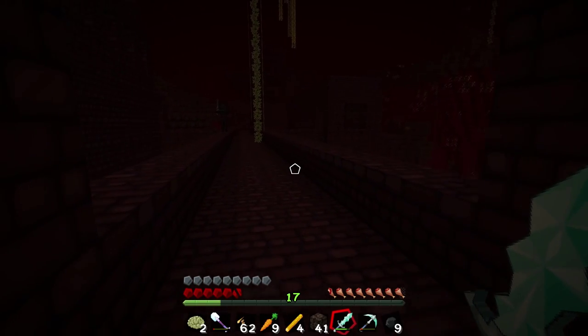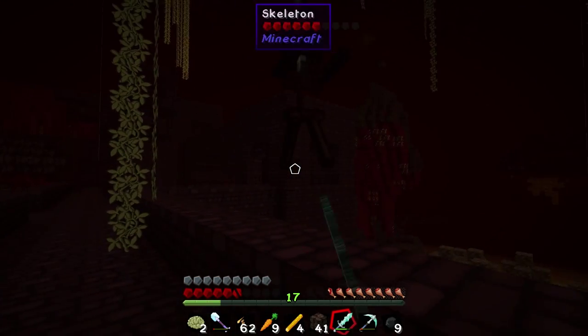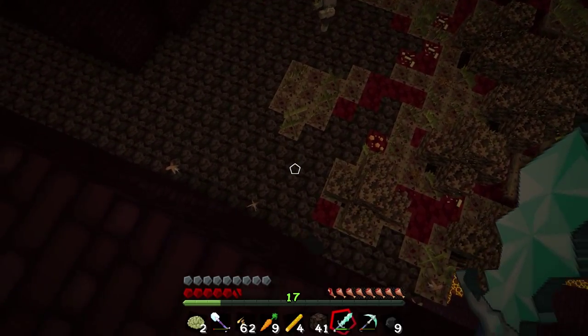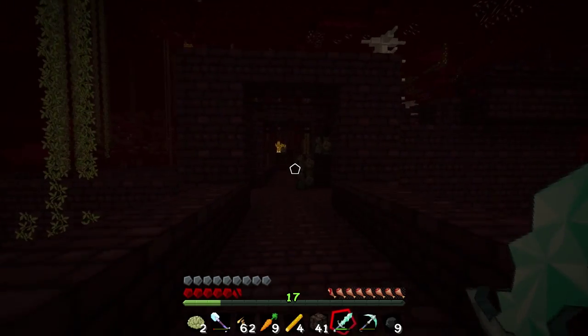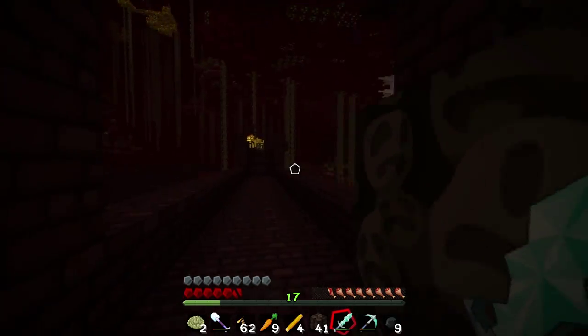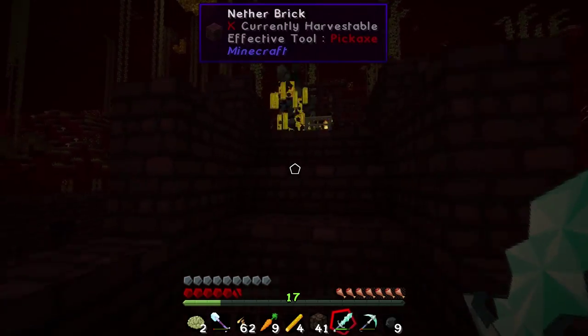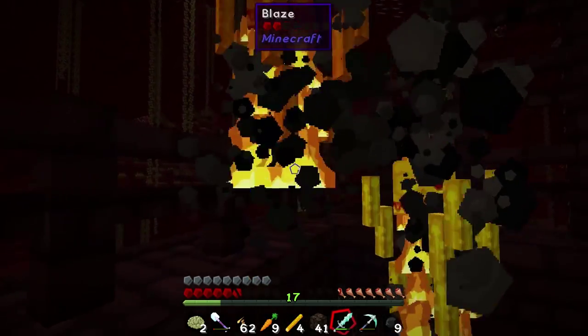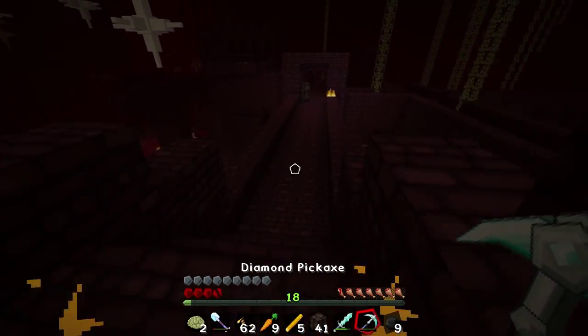There's a wither skeleton over here, let's go ahead and kill this guy. Maybe we'll get lucky - oh sorry little guy, didn't mean to do that. Okay, let's just strafe to avoid the blazes, we'll attack them. Are we gonna get lucky and get a fifth one? Yeah, we got a fifth one!